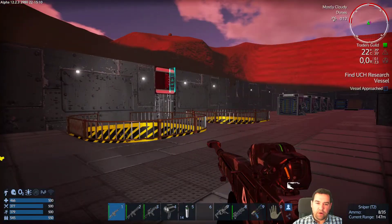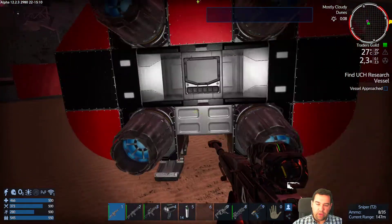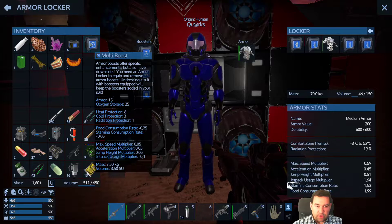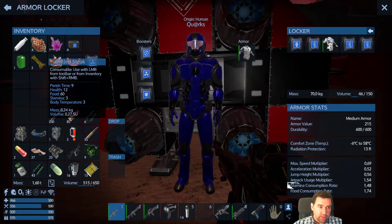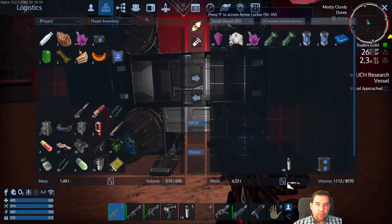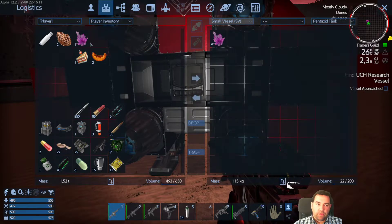I usually go with medium armor and three multi-boosts because that gives you enough temperature resistance and radiation protection. The multi-boost gives you six heat protection and three cold protection — so three of them means 18 heat, nine cold, and three radiation. Along with medium armor which gives 20, 20, and four, you're at 13 radiation. It's just basically great. Let's see what goes bad first — definitely the meat, so we're going to have more of that.